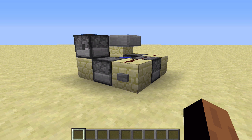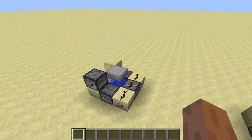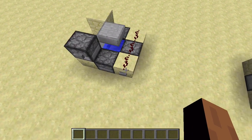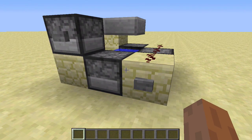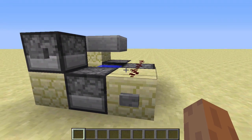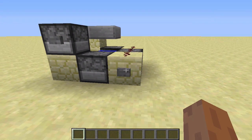TNT cannons have always been very popular in Minecraft PvP, and the new 1.5 redstone update allows you to create cannons that are much more efficient. Here's a little design for a cannon I've made that fits inside a 3x3 area, only uses three redstone dust, and can be built in under 30 seconds. In a little bit I'm going to show you me building it in under 30 seconds — let's try it out.